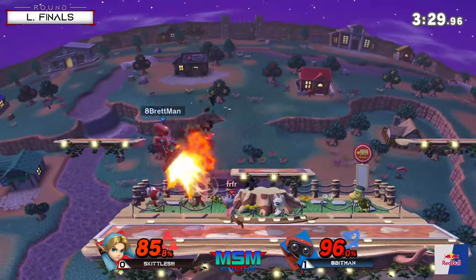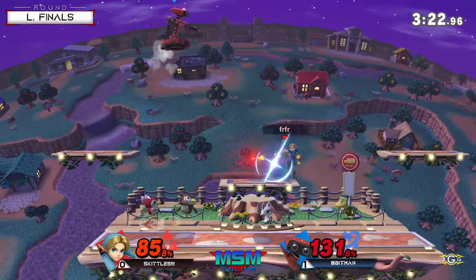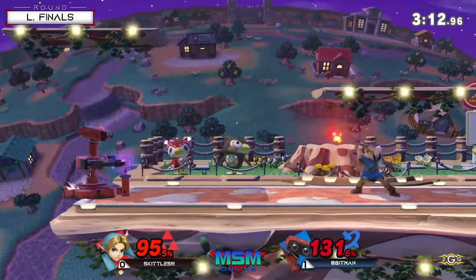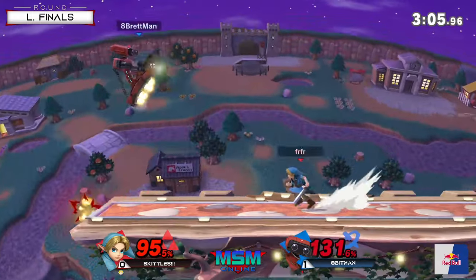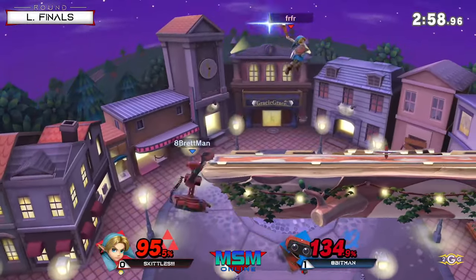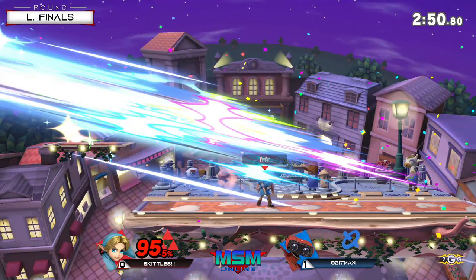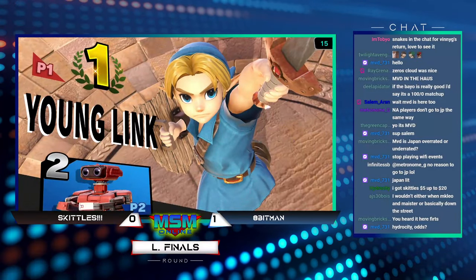Down throw — excellent up air, what a good follow-up. That's pretty true for a lot of Young Link's combos. Apeman gyro to hold the stage, giving him time back at the ledge. Young Link is going to be trying to take a lot of stage control with fire arrows. You can even hit the gyro back with projectiles — that's really good for Skittles. He bought himself time with fire arrow to come back at the ledge. And it's just enough — the kick. So good for Young Link to always be able to rely on that nair to get a kill.